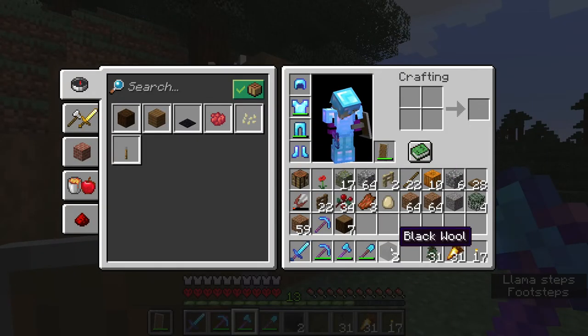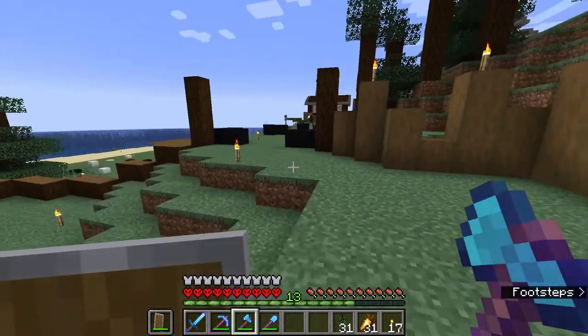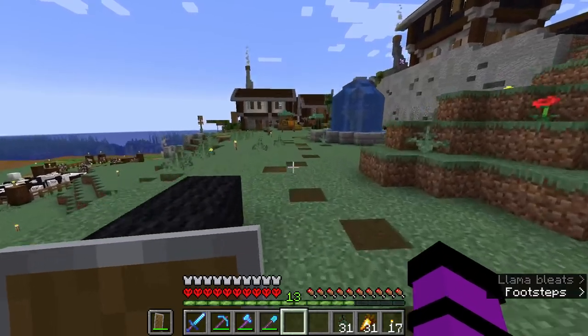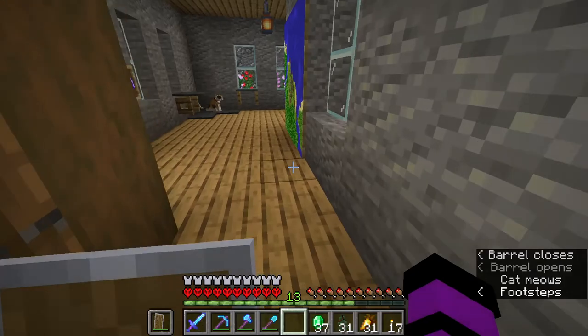There's a wandering trader! What you got? Black dye, kelp, cactus — stay right where you are, buddy. Give me just a moment, I'll be right back with some emeralds. I'm going to buy this man's whole supply worth of cactus.